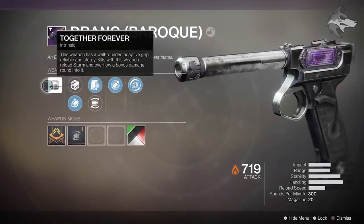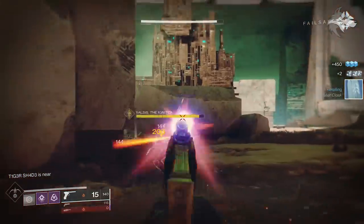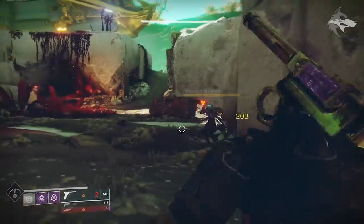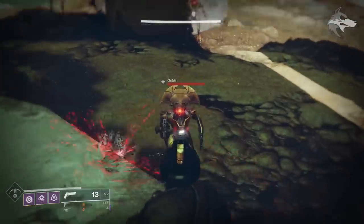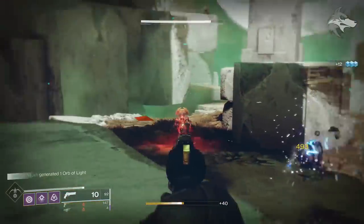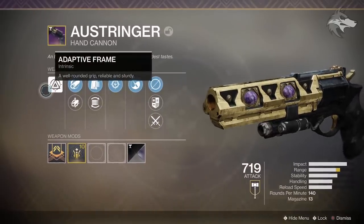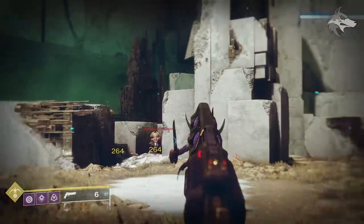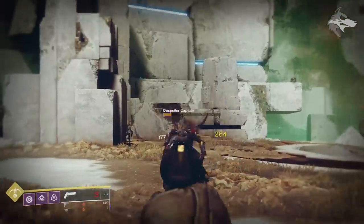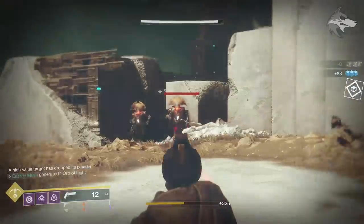To talk briefly about the weapons: Drang is very much like it was originally, but it does have some new bonuses — you can actually roll Underdog from D1, where the weapon gains a boost to reload speed as your health gets lower. It can get Full Auto and Swashbuckler, so some interesting rolls. Ostringer is a pretty interesting hand cannon — it does feel kind of similar to IS Luna, not identical, but it is 140 rounds per minute. It's capable of rolling things like Outlaw, Subsistence, Air Assault, Eye of the Storm, Triple Tap, and Snapshot Sights in the first column. You can get Rangefinder, Demolitionist, Rampage, Underdog, Zen Moment, and Opening Shot in the second column, plus Accurized Rounds in the ballistics. It could be a pretty solid weapon with the right roll, though it's a shame it doesn't have things like Kill Clip.